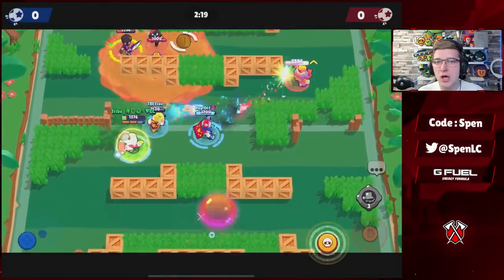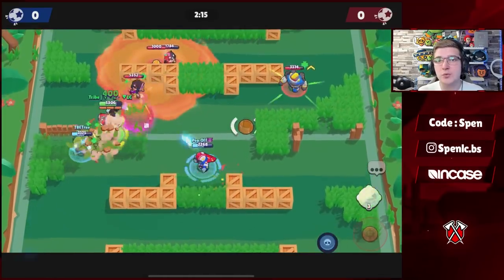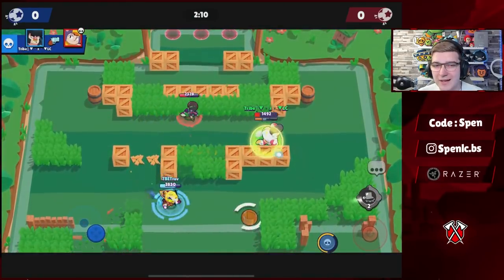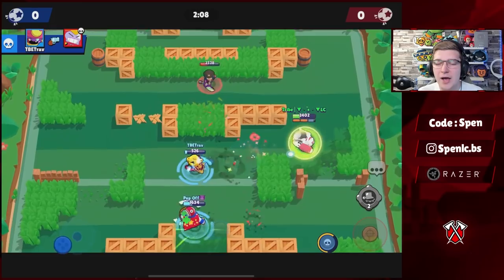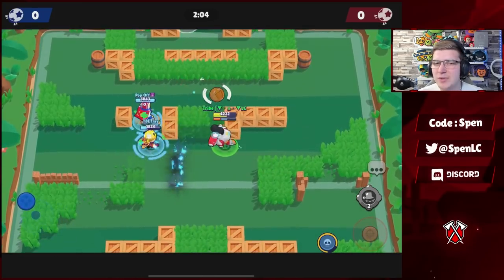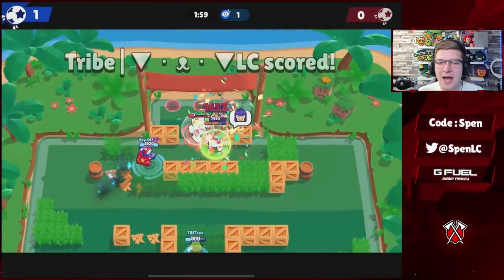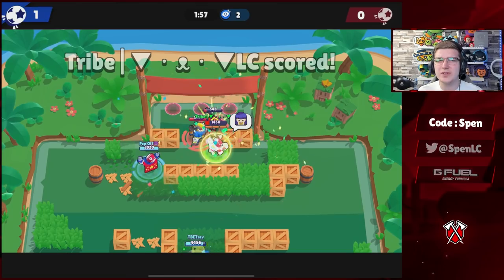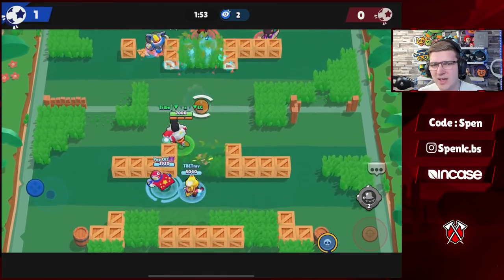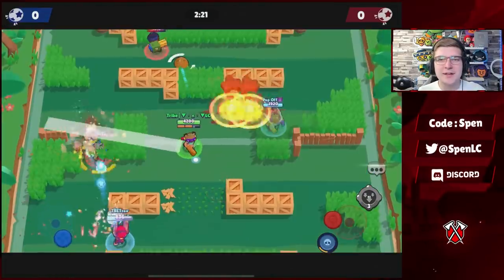Next up we have Bull, and his build has changed a little bit since the change where tanks get their super from incoming damage — it means Bull gets his super a lot more. About 95% of pros will be using the Stomper gadget; it really helps Bull confirm those kills especially with the slowdown. For star power, 95% of the time people use Tough Guy — it's just so good for staying alive. You might occasionally get value out of Berserker on Heist, but I still prefer this build.